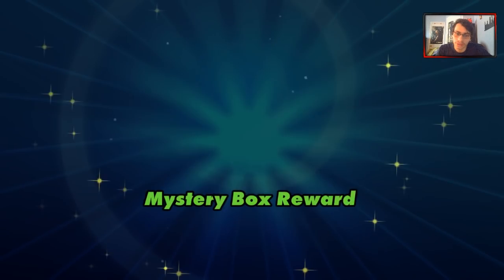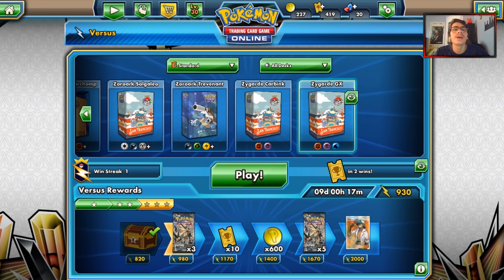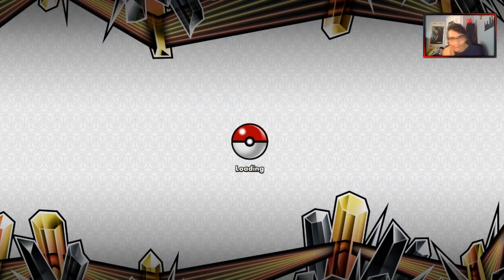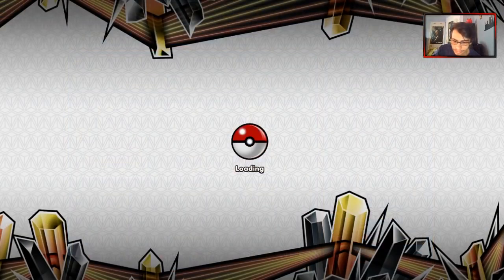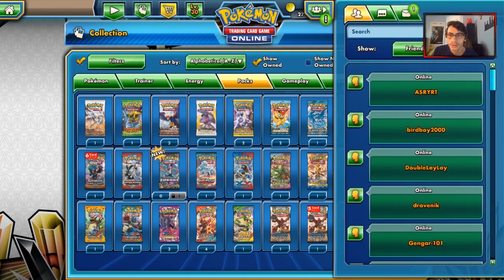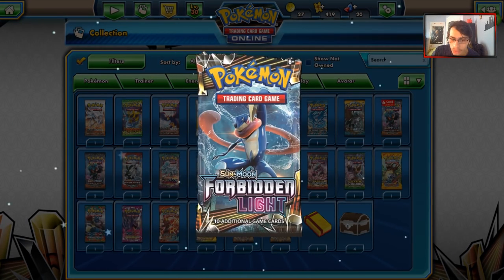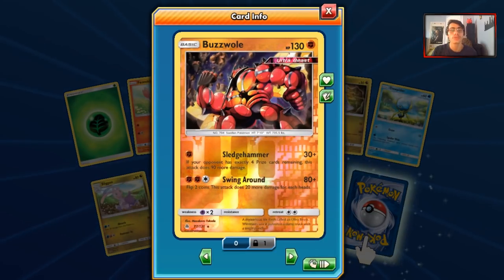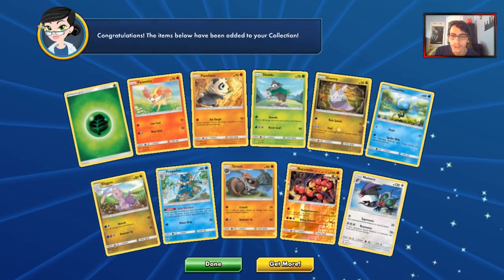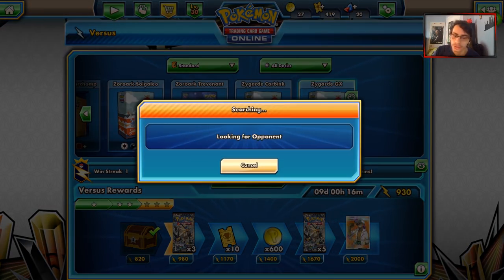We can get 50 coins, so we can buy a pack. I am really dumb — I forgot we were doing 70 with Diancie. But it's fine. We'll open up this pack. I opened a Forbidden Light pack earlier today and pulled a Malamar. Let's see if we can pull a GX — Necrozma would be great. Our rare is a Reverse Holo Buzzwole. At least it looks cooler. Kappa.